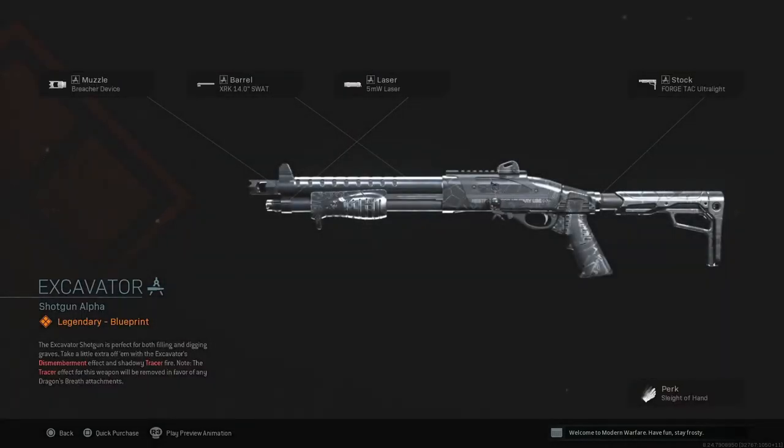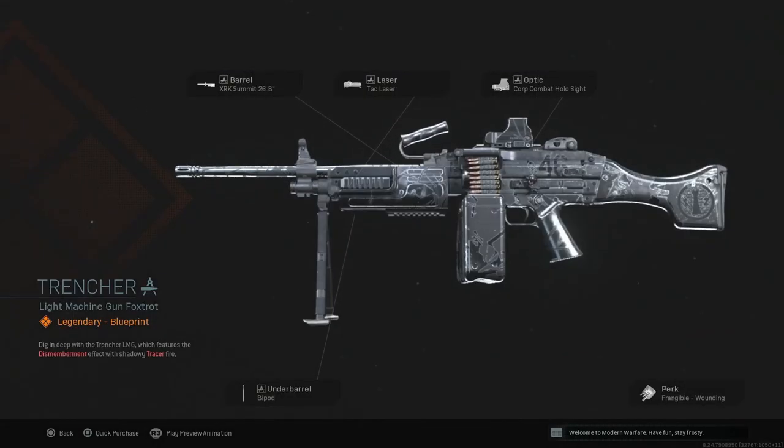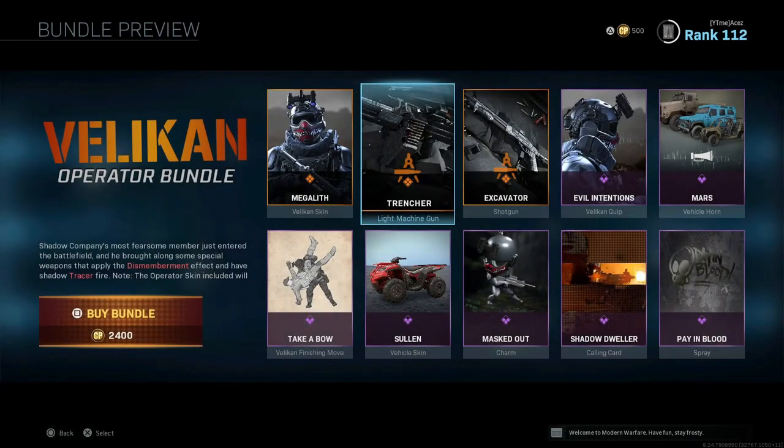Moving on, we have Excavator — shadow tracers, but note that the tracer effect will be removed in favor of anything like dragon's breath. So if you put a different round like dragon's breath in here, that tracer effect will be removed and you'll have flame coming out of your shotgun instead. This is for the 680 and also has dismemberment. You got the breacher device, swap barrel, five milliwatt laser, ultralight, and sleight of hand — a super close-quarters shotgun. It doesn't have a sport barrel, choke, or marauder suppressor — no real ADS. You hip fire it in a tight corner and hopefully get the kill. Cosmetically both skins look great — love the all-blacked-out design.